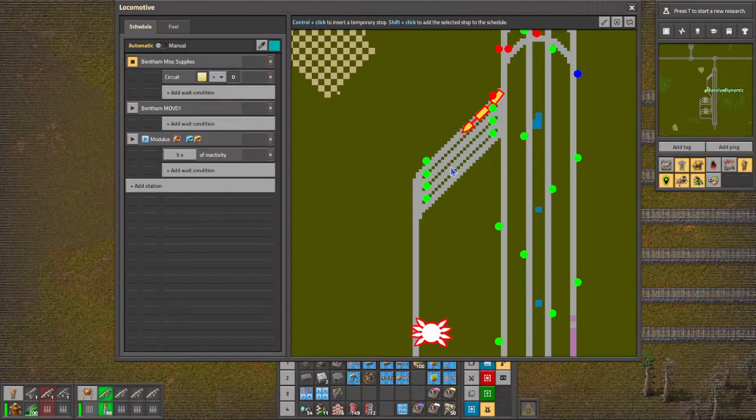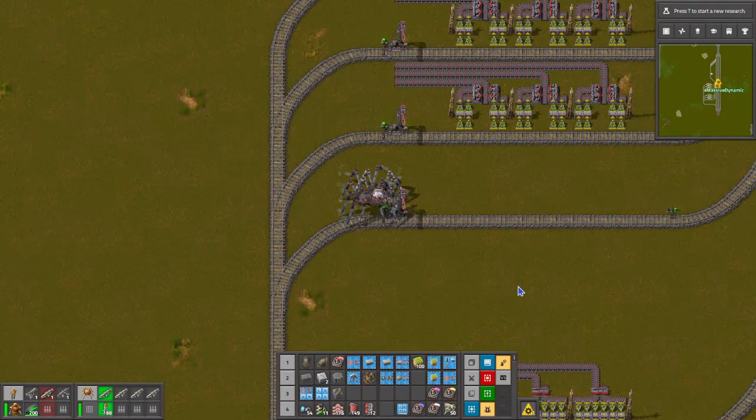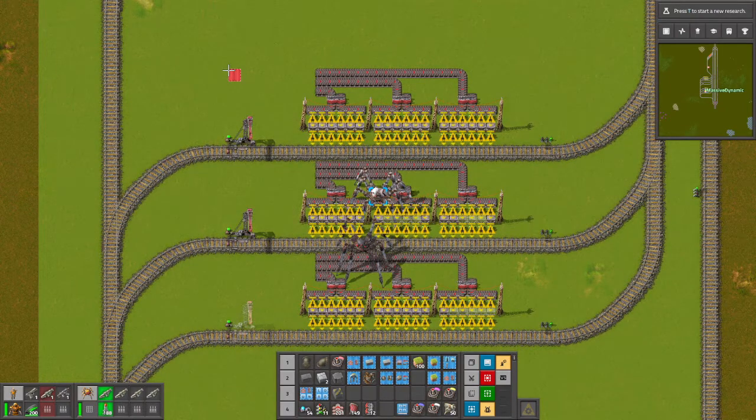So for productivity modules, we're going to have to bring in green circuits and red circuits. And we will need a town name. So let's see, we're going to have two inputs, so we don't need this input - we can get rid of it altogether. And then we'll have a single output. I think we'll probably use the far end one.